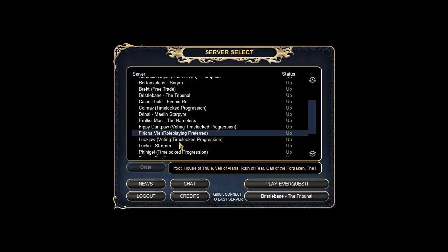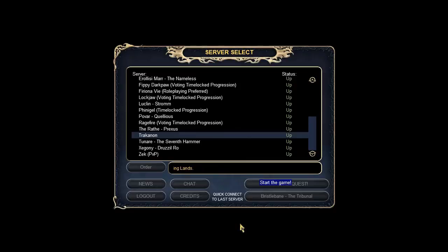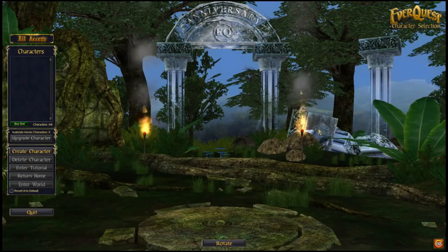Most of my characters are on the Fiona Vei server, but since I want to give you the full experience we're going to go to Nigel's arch enemy. Just click Play EverQuest to pick a server, or it'll load the last server you picked. This will be the first screen you see — it changes depending on new expansions or seasons. Free accounts get four character slots, paid accounts get eight. You can buy more slots, but don't worry about that. The 'Upgrade Character' option lets you go to level 85, but I don't recommend that unless you know what you're doing.